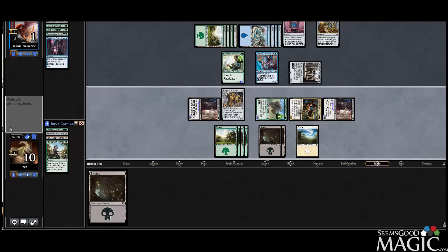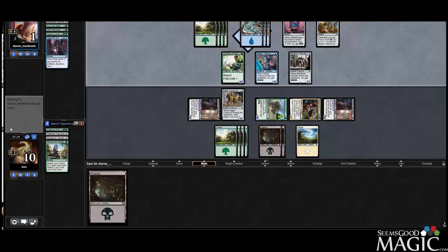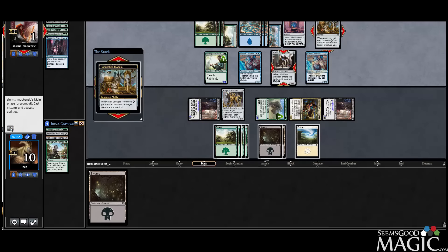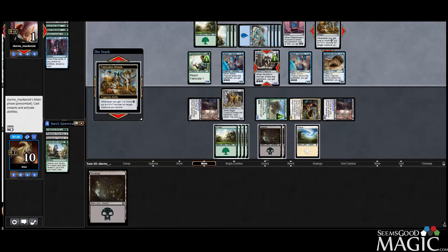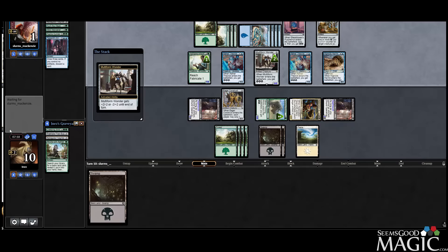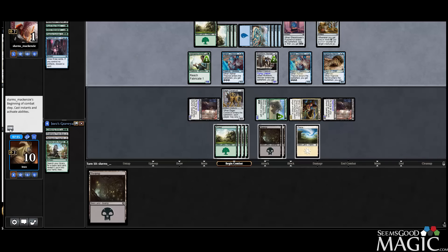Wait — why would my opponent take all that? That seems odd. Oh, I guess we die, don't we? Because my opponent can double-buff the Wonder and then attack with everything, and I take ten. That's right. So I guess I needed to leave the Gearsmith back.